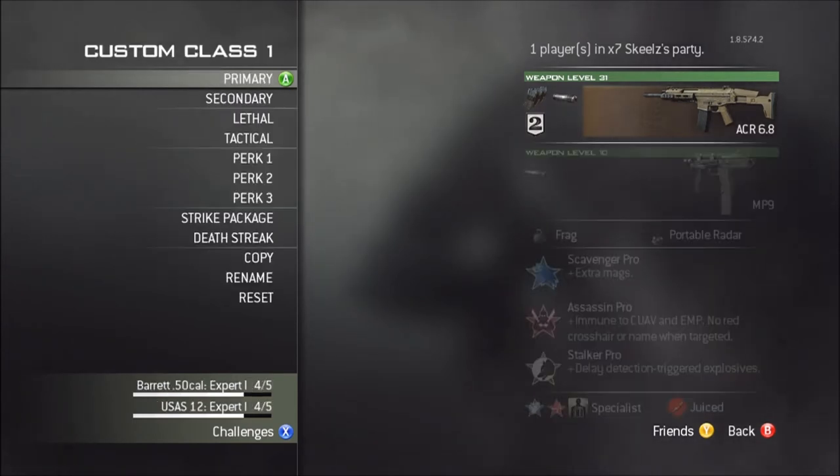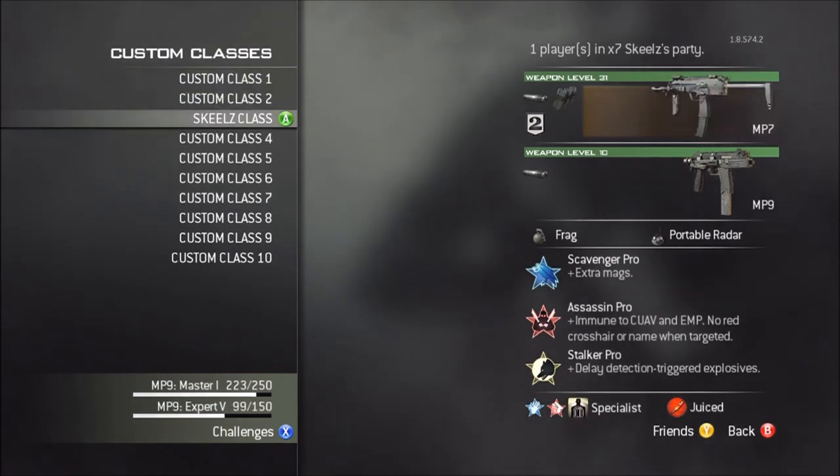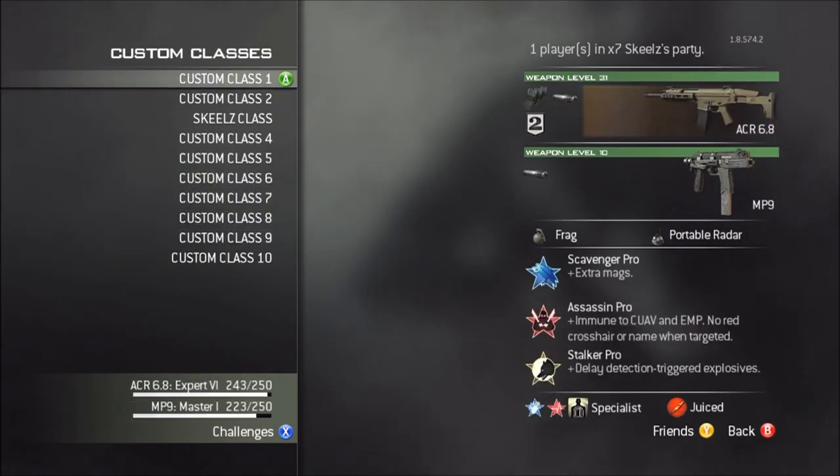My Specialists are Sleight of Hand, Hardline, and Marksman. I use Juiced, as you can see in all my classes. That's my first class, that's my ACR class.